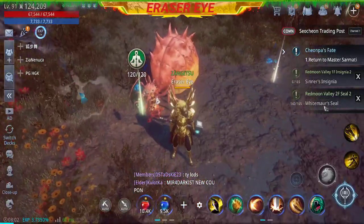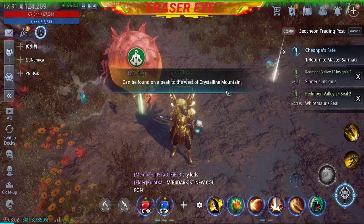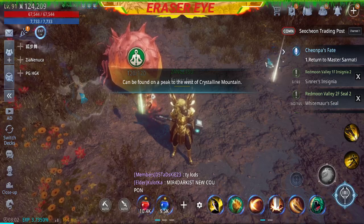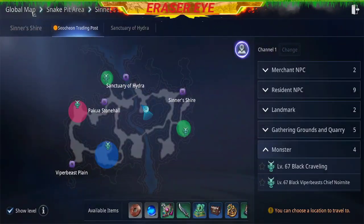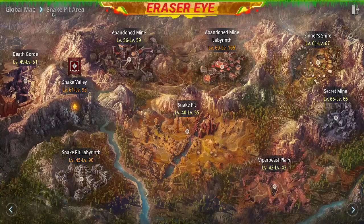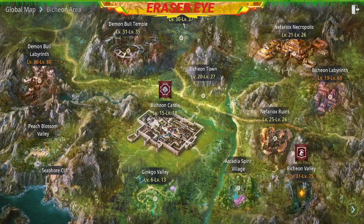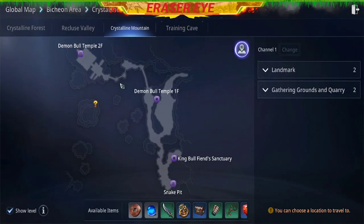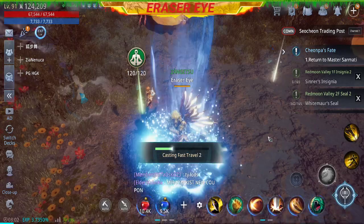Okay, so right now we need to look for that spot: Find the Land in Crystalline Mountain to the west. It's marked right there on the map, so we need to make sure we teleport. Let's go.